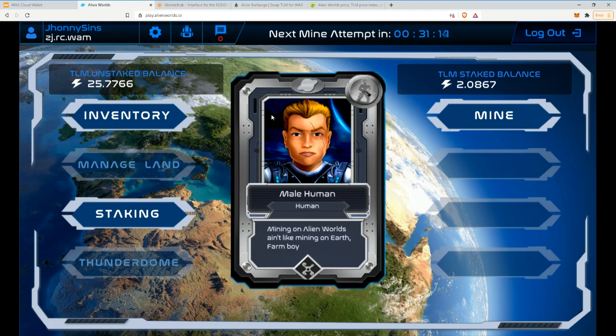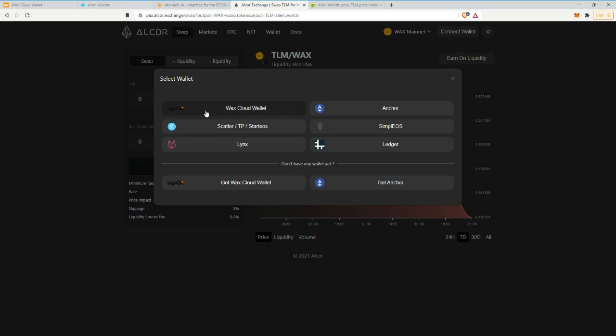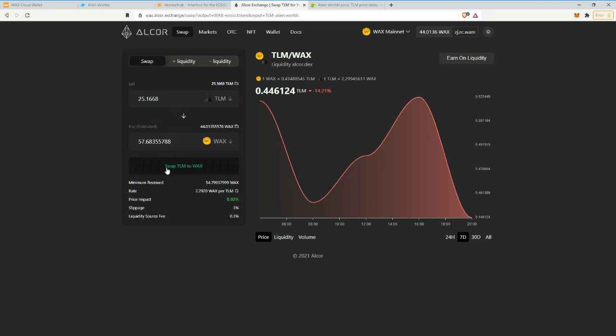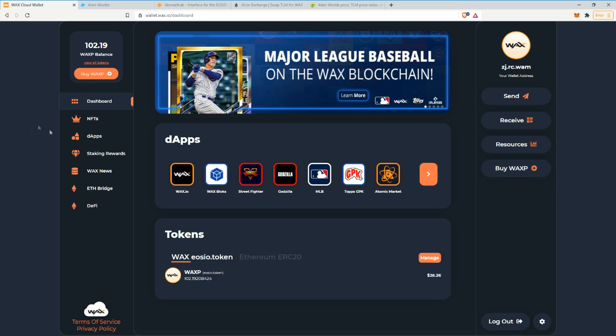So I have 25.1 TLM — I'll swap it. I have to connect my wallet again just because I refreshed it. Alright, I'm in — 25.1 TLM, swap it, confirm it. I know what chimneys are, and that's it — it's swapped. Now if I go to my WAX Cloud wallet, I had 44, and now I have 102, which is the value of $26. Pretty good.